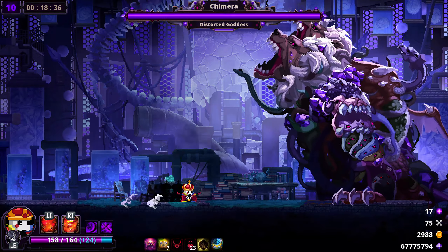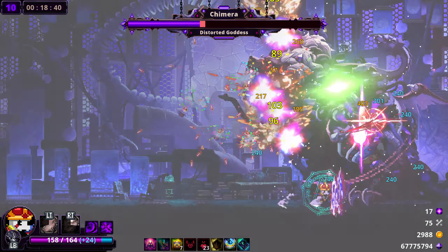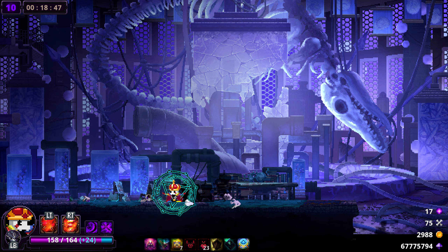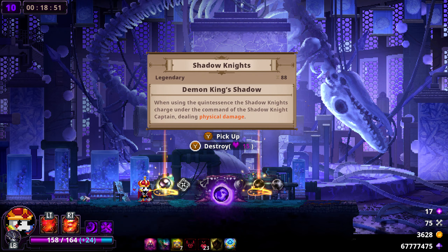Let's fight Chimera. You know my opinion about Chimera — I like her, she's easy. You could say that about my ex as well. Okay, the easiest boss in the game. Let's see how this goes. Easy? Yep, fairly easy — two button presses, essentially. And the goal is to go further.